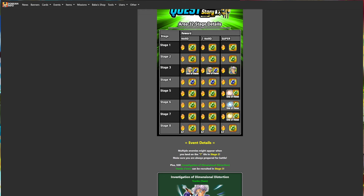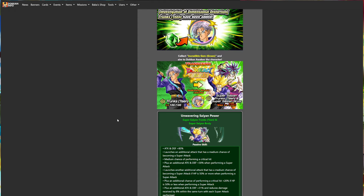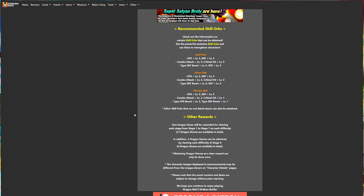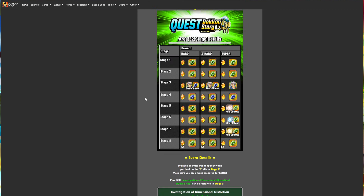That's pretty much gonna be it - there's not much else to discuss here. There can be smaller, lesser-looking equips that could potentially drop, so hopefully that won't be the case for you. Hopefully they'll just drop the best orbs. Stage 32, stages 5, 6, and 7 for bronze, silver, and gold equips accordingly - that's what you want for his EX skill orbs. He drops on stage 3, area 32.